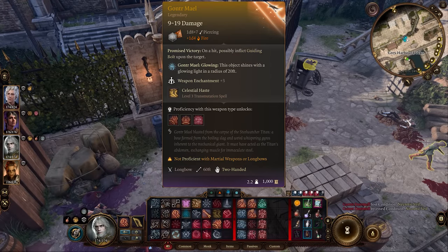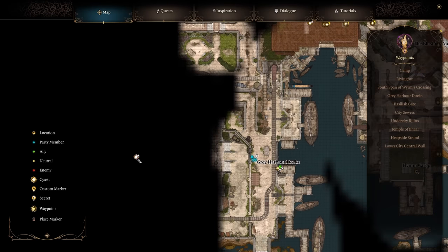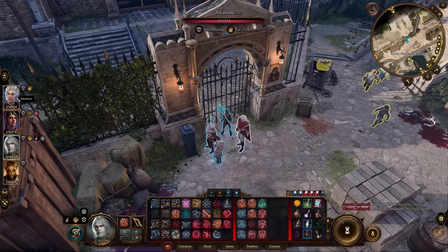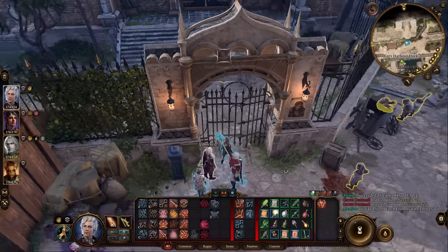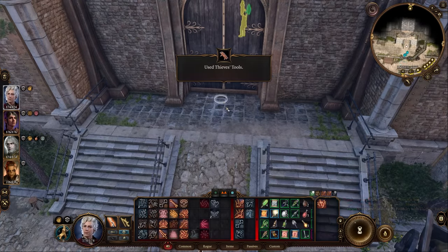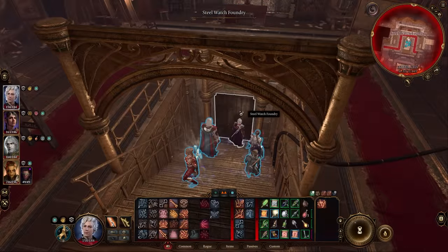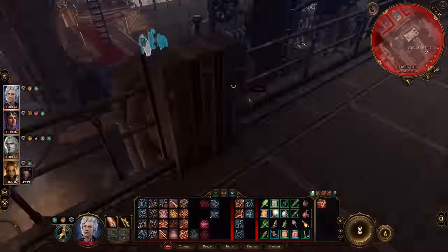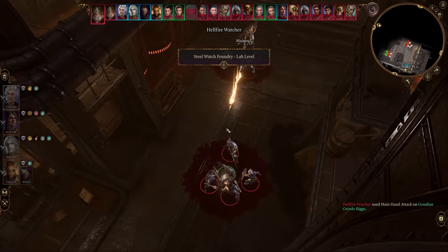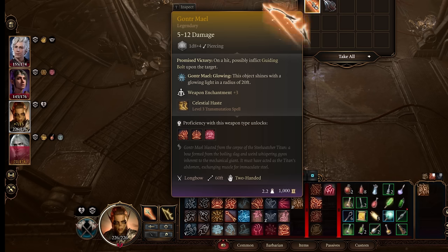For the legendary bow Gaunter Mail, head to the Gray Harbor Docks on the left side of Lower City. This is also how you disable the Steel Watch to fight Gortash. Lockpick your way in and make your way into the Steel Watch Foundry. Once inside, after assisting the Gondians, go to the back side and head down — there's a boss fight here. Defeat the Steel Watcher Titan and loot it for the Gaunter Mail bow.